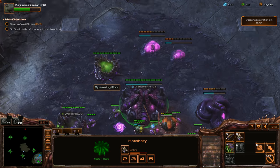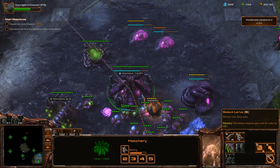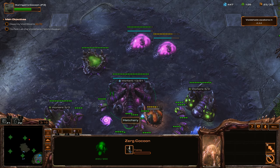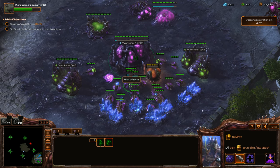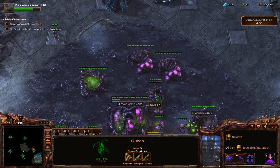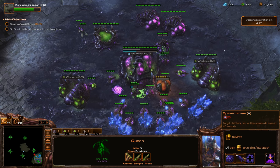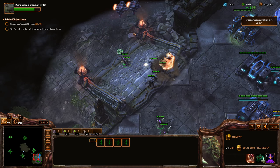Kerrigan will be out in a sec. I'll probably get out at least one pair of Raptors. We'll throw these guys onto the gas and start getting Lair tech. I'll get hotkey 3 and hotkey 4 set up here. Maybe what was suggested is setting a rapid fire on Spawn Larva so I can just hold down Z — still not very sure on that.